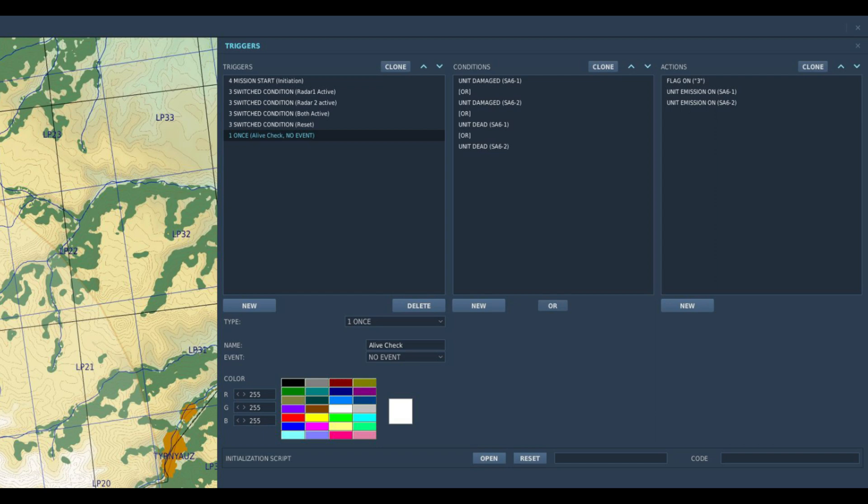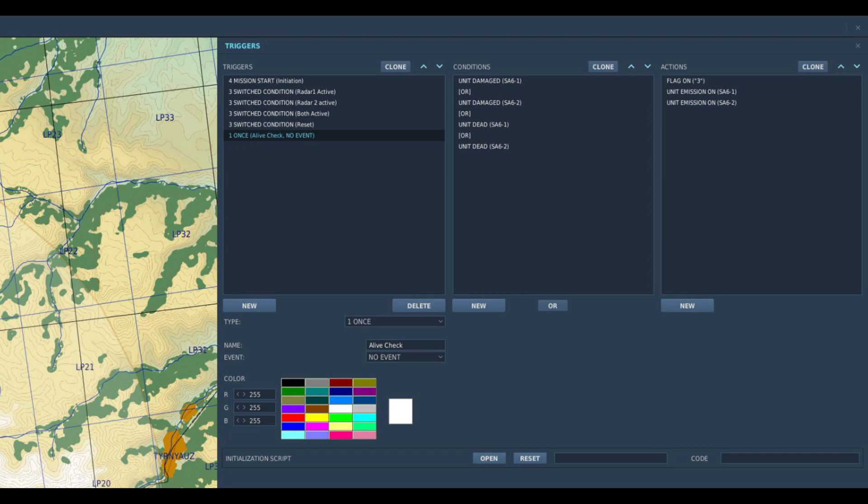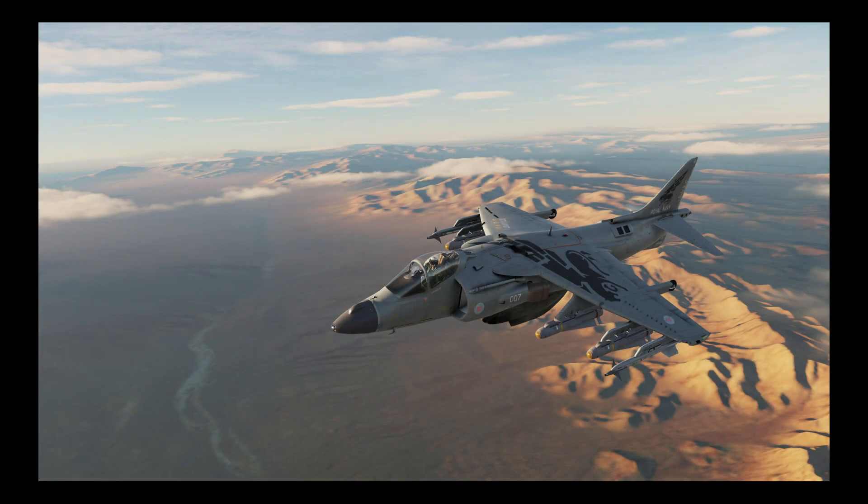You could obviously expand this with three or more radars but you want to remain realistic and playable. Remember the aim is to make life a little tougher and not impossible, so I wouldn't use more than two unless your primary mission is specifically to take out an integrated SAM defense network. This principle can also be applied to any multi-part SAM system, for example SA-2, 3, 10, or 11s. That wraps this up — if you learned anything please hit like and subscribe. Thank you.